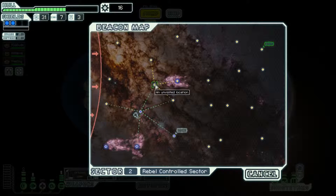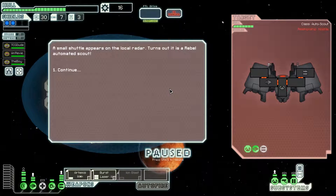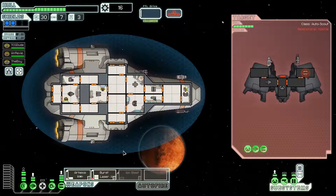You totally gummed that up. Alright, moving on. This might be a quick one. We're here. A small shuttle appears on the local radar. There's a Rebel Automated Scout. This guy has some weaponry on him. We'll want to take him out sooner rather than later.